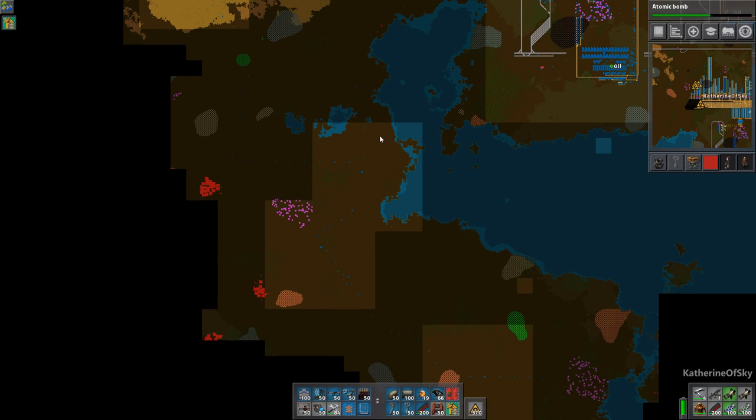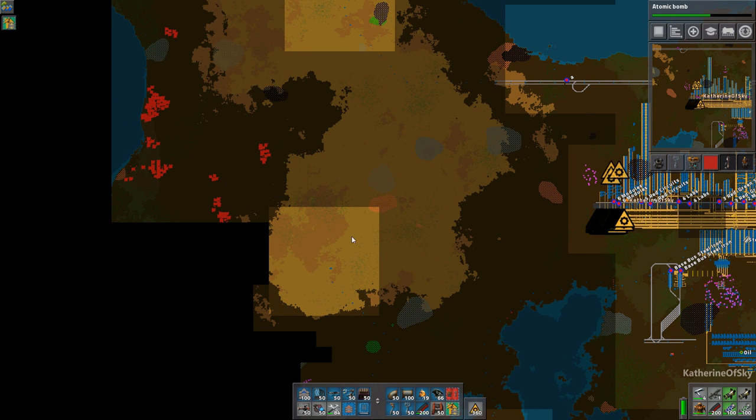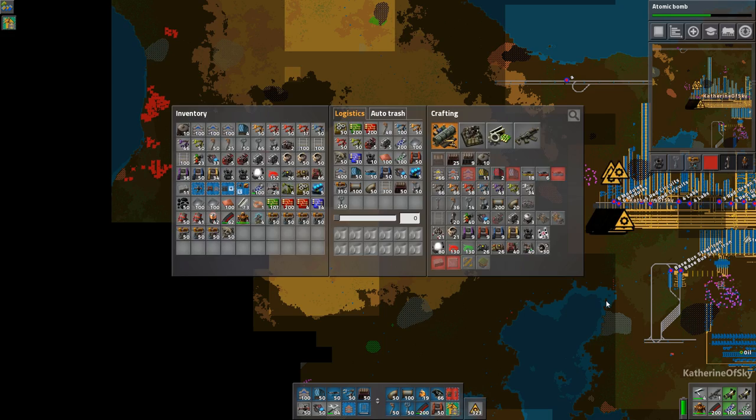I put down a couple of radars, and for the very small bases like this kind of size I would just use my personal suit of armor here, as you can see — it has 3 reactors, 2 mark 2 shields, 1 exoskeleton legs, 2 batteries mark 2, 6 personal lasers, and 2 roboports to put down the laser creep turrets.